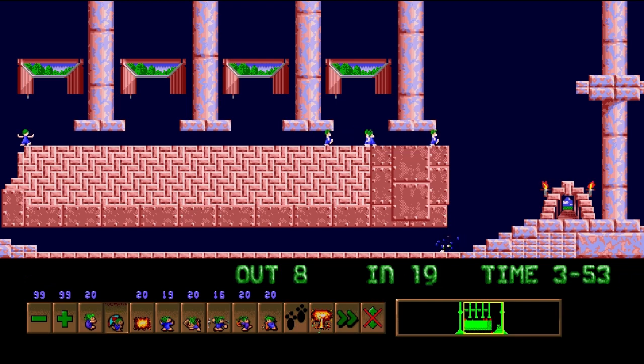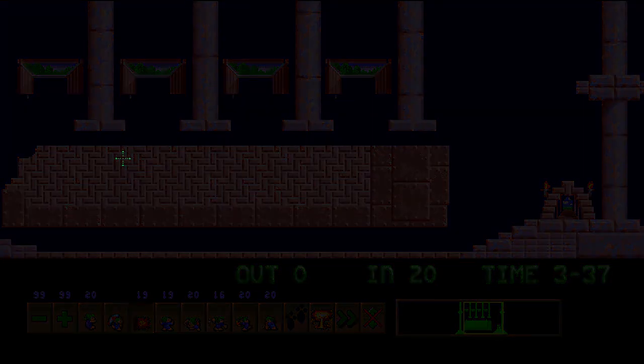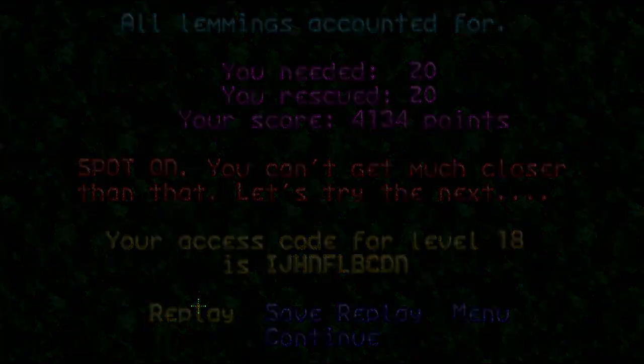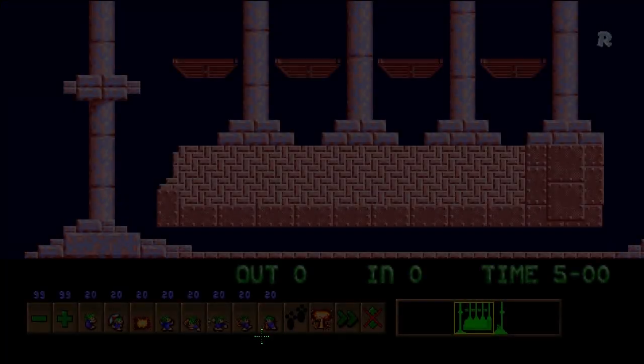Wait — I know I've assigned all my floaters, but where the hell is the last lemming that will survive? The very last one, of course. That'll be good for this level — at least the easy solution. There's another solution you can use in order to rescue way more than just 20 lemmings, so we're just going to replay the level in order to try to do better.